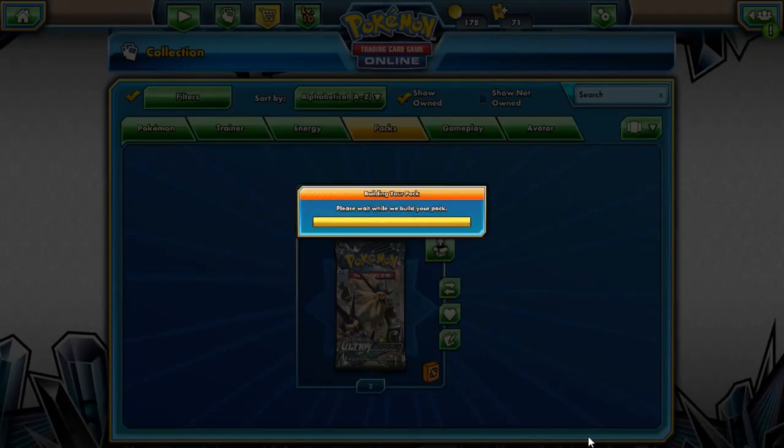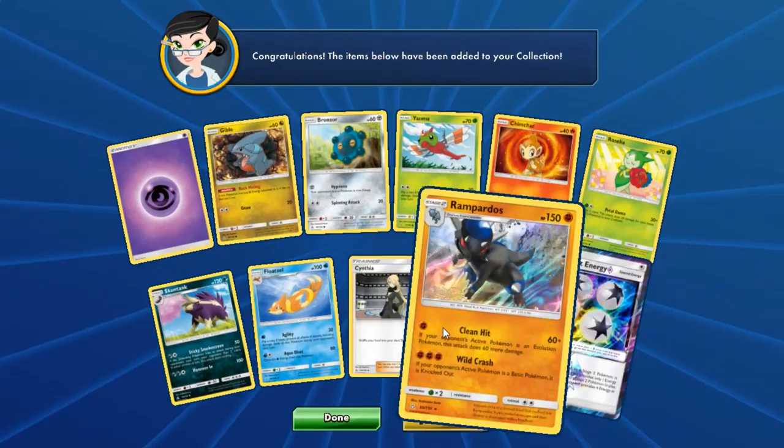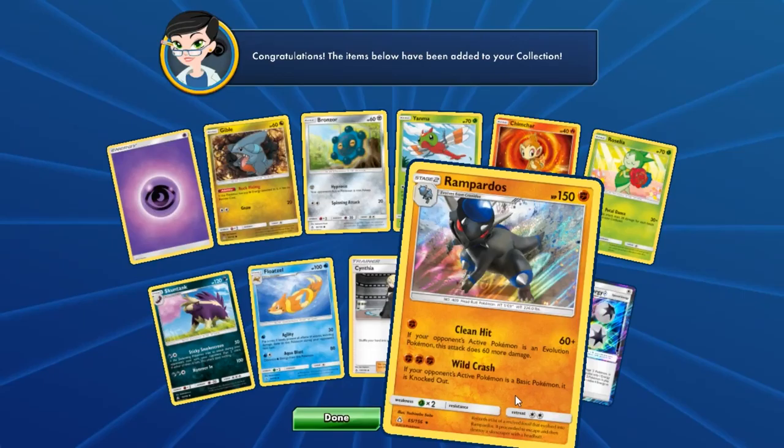I think it doesn't count for ratios in a box — it just says this pack gets lucky. Super Boost Energy, also really cool. And we've got a Holo Rampardos as well.